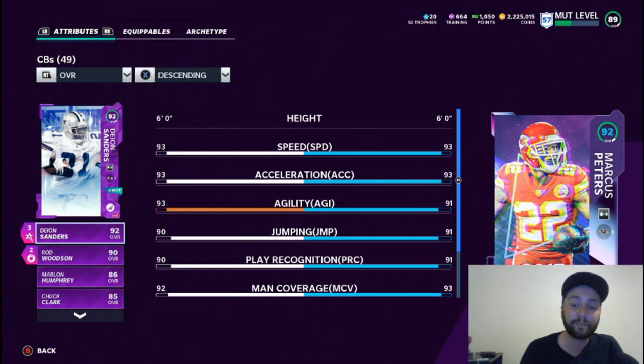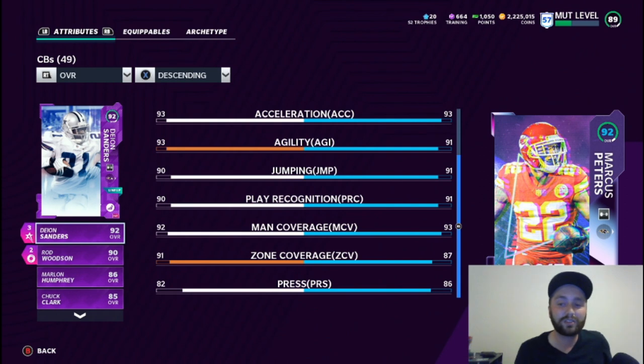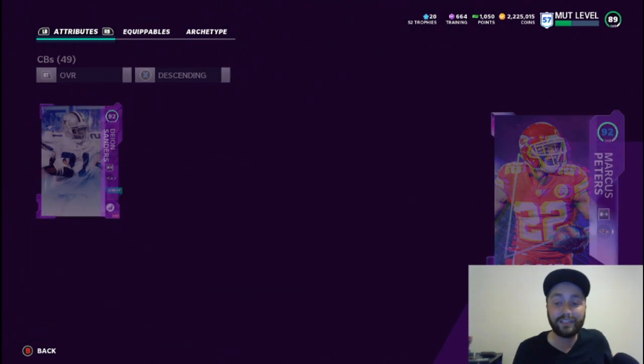Last we'll show you is Marcus Peters — everything else like specialists are pretty much the same. 93 speed, 93 acceleration — really solid. The 93 man coverage is awesome, 87 zone, which is a little lower, but he's fast and keeps up and plays really well.